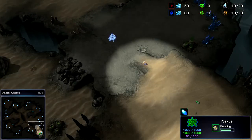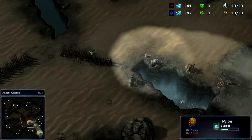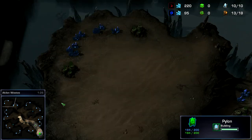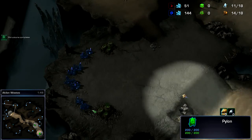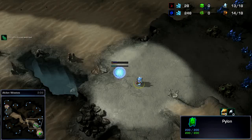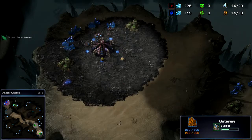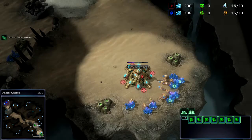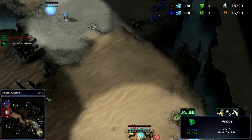I'm going to hit Shift Z. The build starts with a pylon on nine, then the probe goes out to do a little harassment and look for the spawning pool and gas. Those two things are what you're looking for. Then as that's happening, gateway as soon as you can afford it. There's the spawning pool and then the gateway.